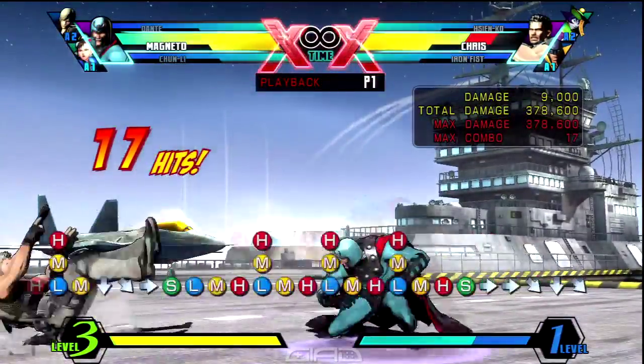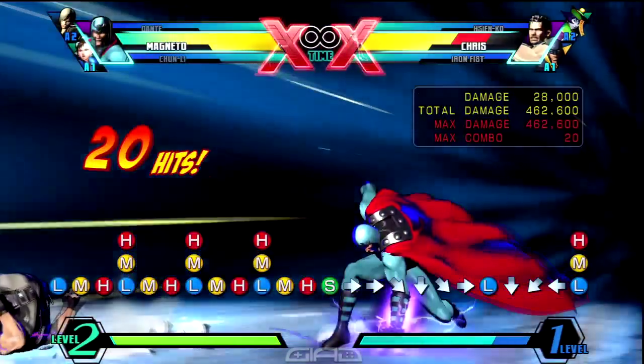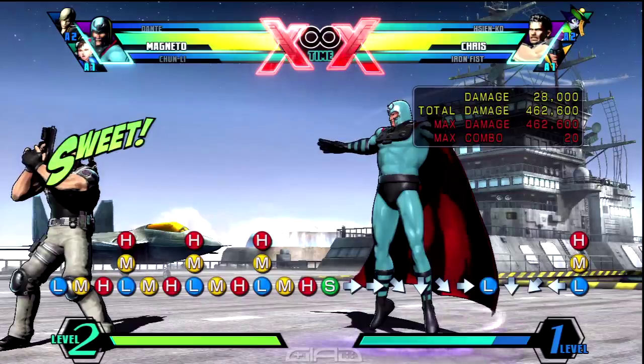Then air dash forward with medium heavy again. Then you're going to air dash forward another time with medium heavy, and then air S for the hard knockdown. As soon as you land, you're going to back dash and then input back, down, down-back light for fatal traction. Then you want to cancel that into quarter circle forward, two attack buttons for magnetic shockwave.